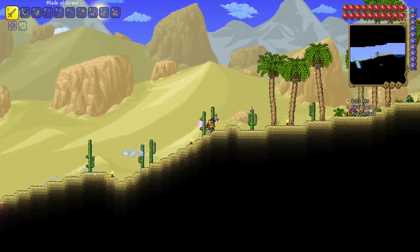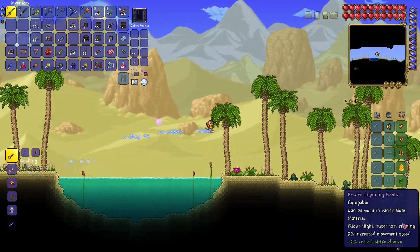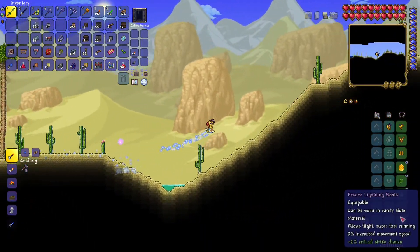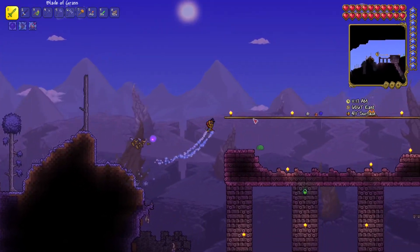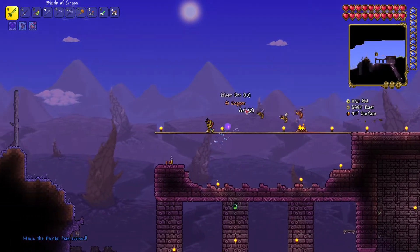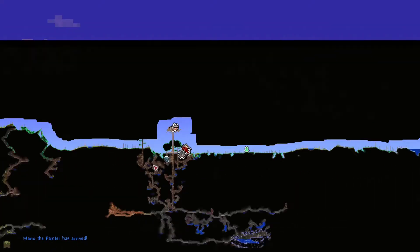And we also got these beautiful lightning boots — look at how fast I'm running. Exploring becomes really easier once you get these lightning boots. This is the entrance to the dungeon, and what we're going to do now is go down below. And we also got a new NPC, the Painter.